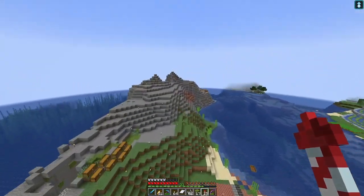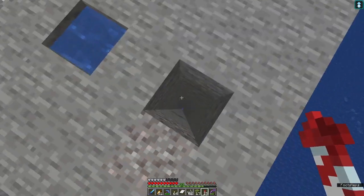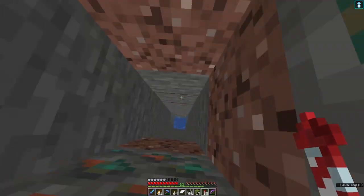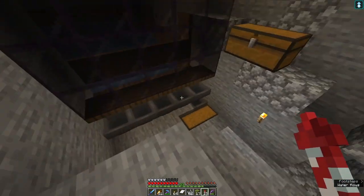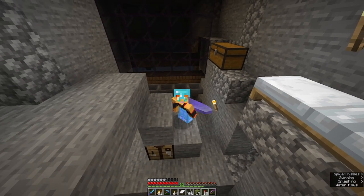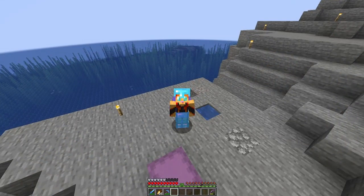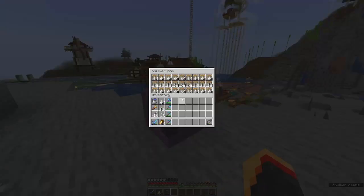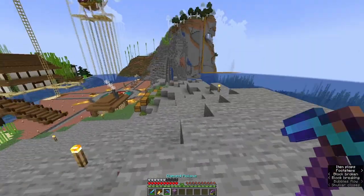Hidden in this mountain I actually have my spider farm — if you guys remember this from earlier in the season, we've got a double poison spider spawner over here. So I'm going to collect some string so I can make more scaffolding. And just like that, we have a shulker full of scaffolding — let's go put this out.